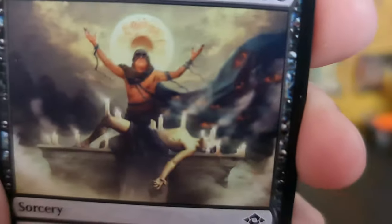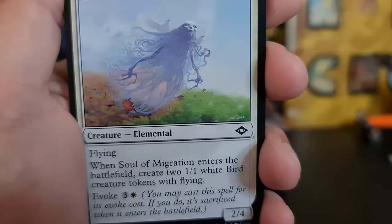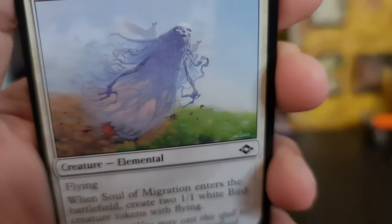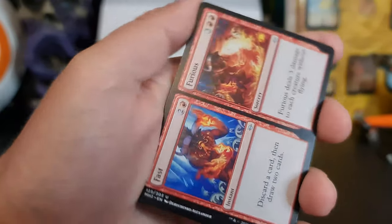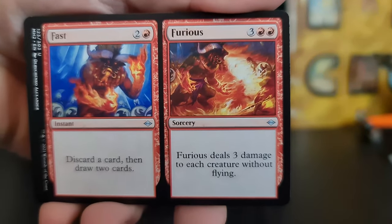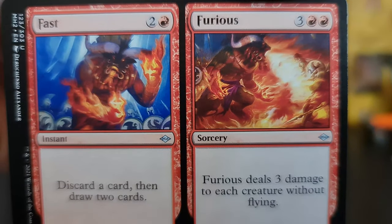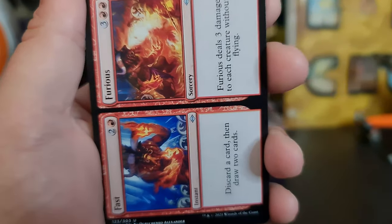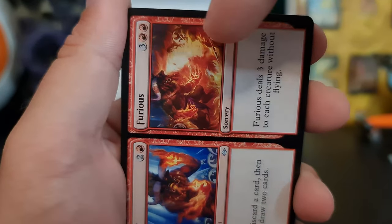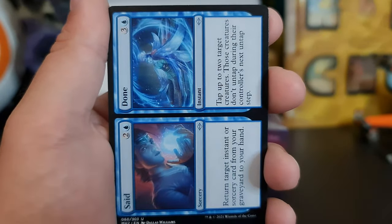The donut guy — he looks a little chubby. Don't eat the moon, bro. We've got a Fast and the Furious! Nice. There's lots of fire in this one too — I guess that's out of the movies.